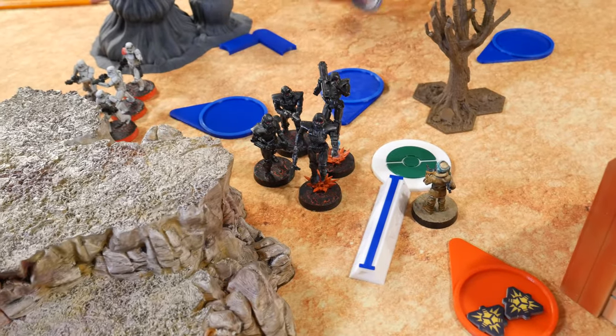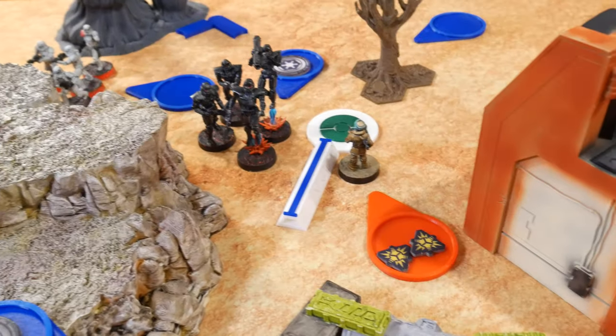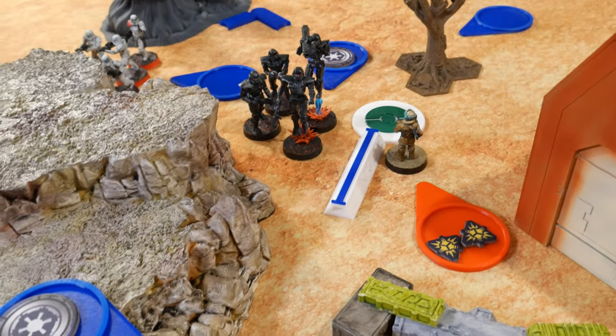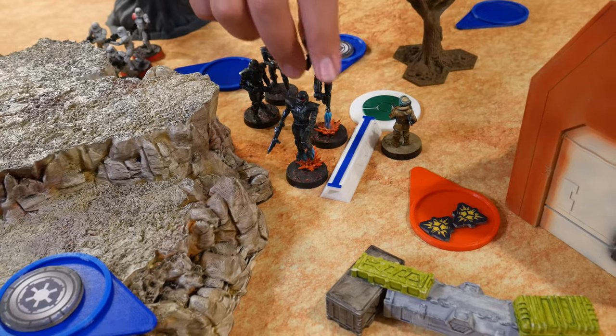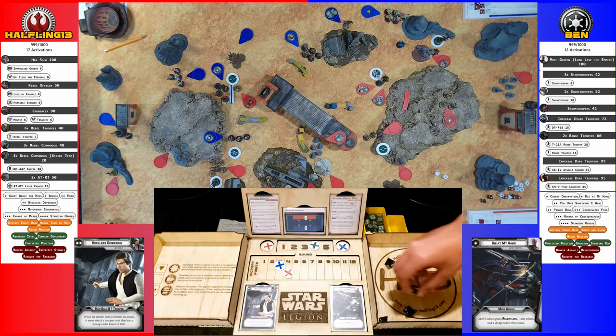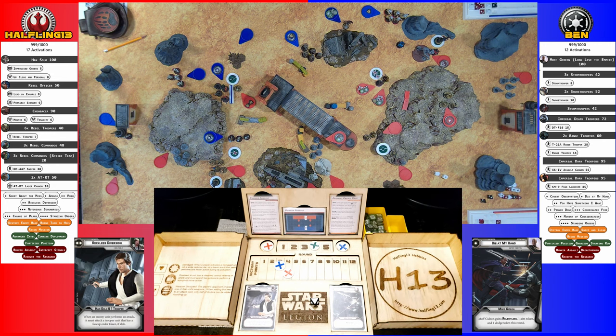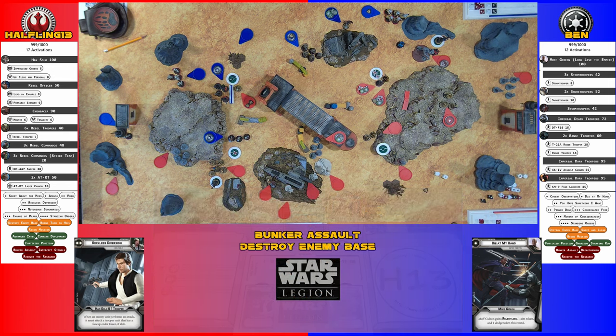The Dark Troopers fire their blasters at the lone Rebel Trooper and then take a move. Suppression-based cover — no — regular save passes. He's back up to panic level.